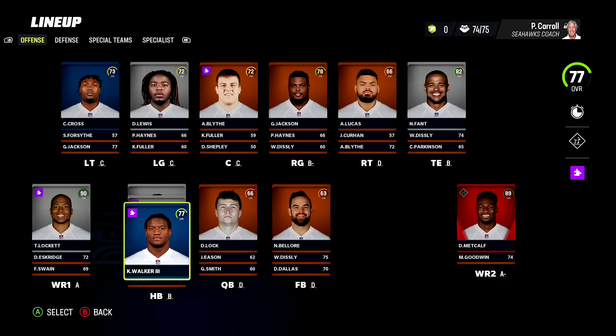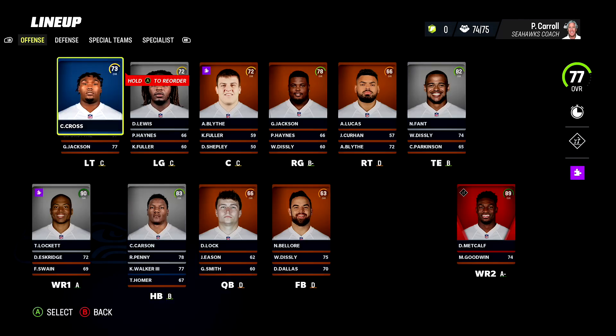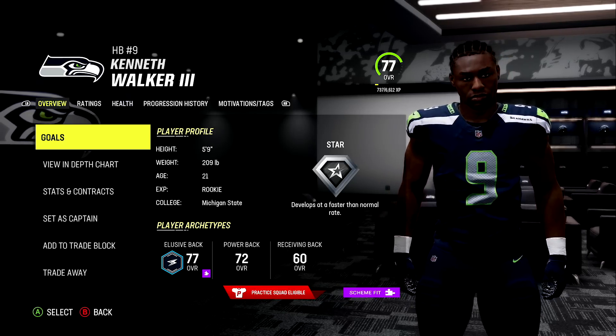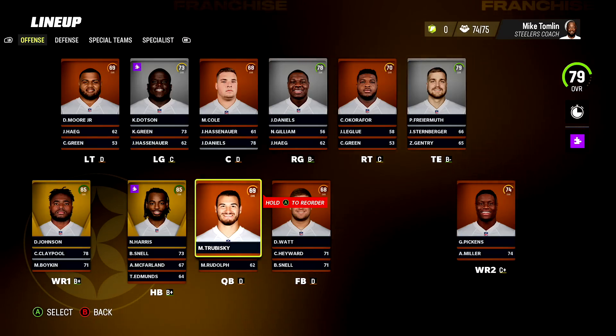The Seattle Seahawks, as you would have seen in our first rebuild of the Madden 23 season, have two hidden dev players: Kenneth Walker III and Charles Cross. Charles Cross with the star dev trait, and Kenny Walker also pulling a star dev trait.